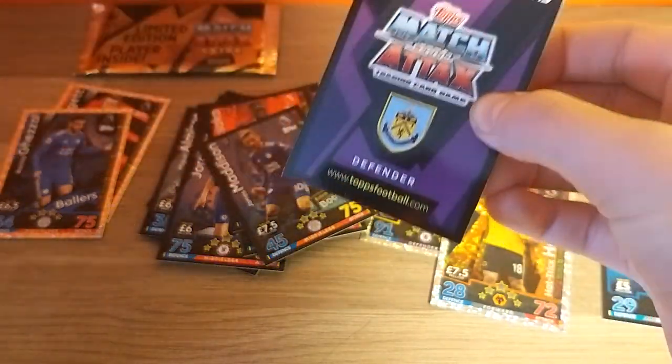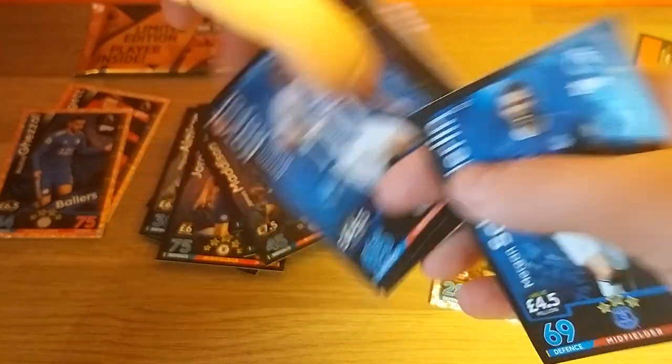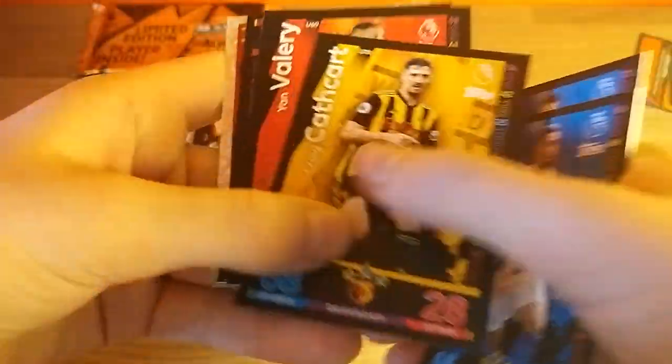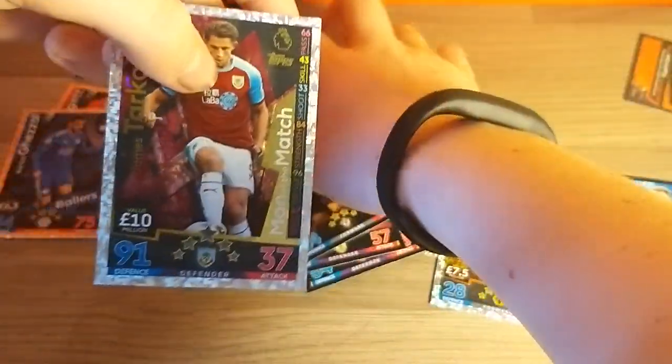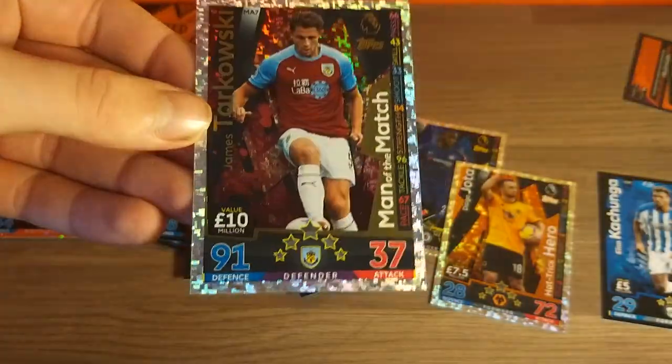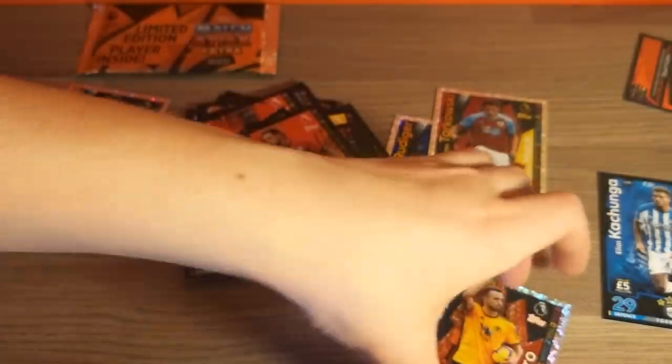Then we have a Burnley Defender — wow, this multi-pack hasn't been too great. There's a code, and then we have Schneiderlin, Buram Kayal, Bryson, Cathcart, Valerie, and Bardsley. Then we have Dunning's Extra Boost, and then we have James Tarkovsky — Marmach, 91 Defender. I think he's a very overrated centre-back for Burnley.